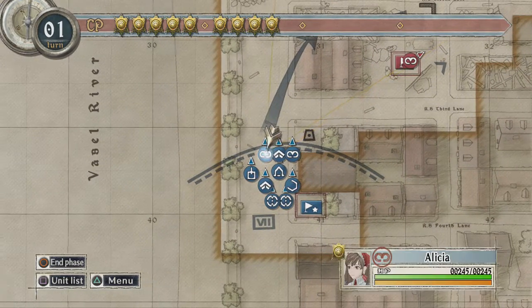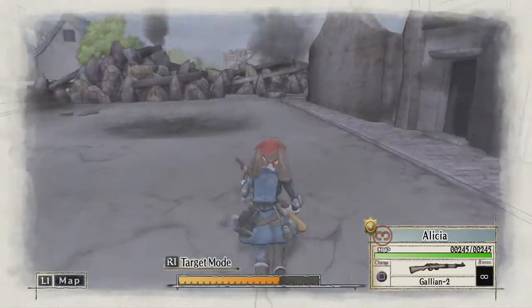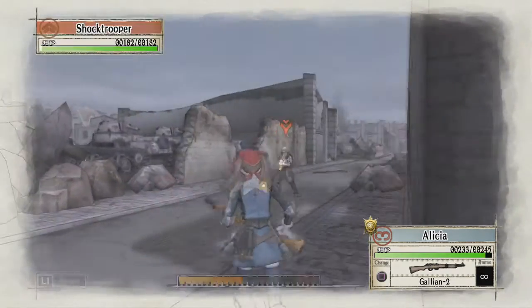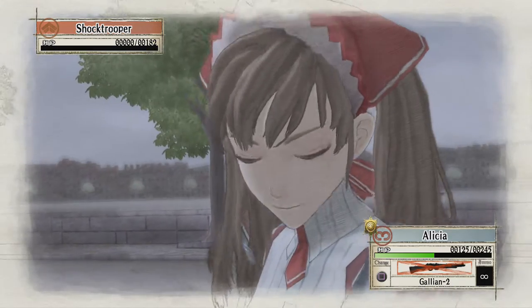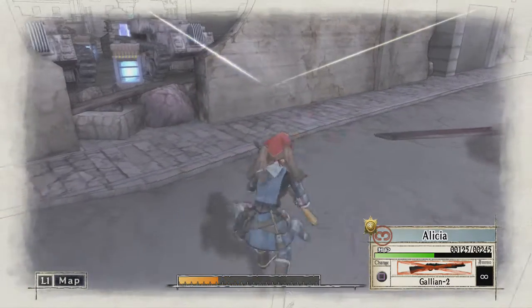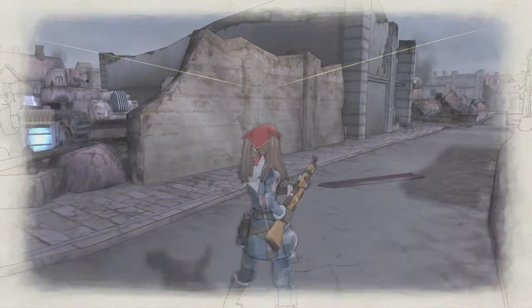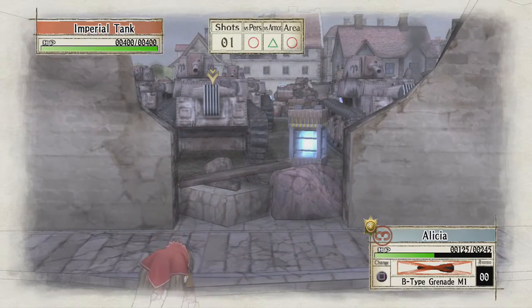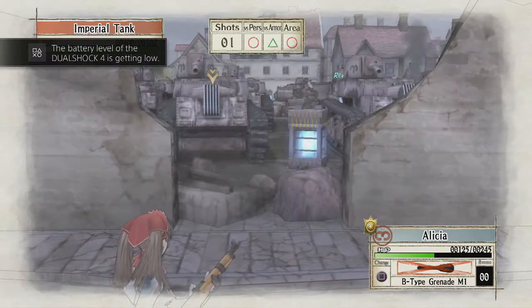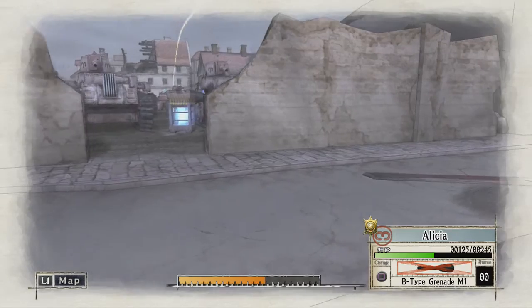We're going to use Alicia to do that. There are a few ways of doing this. I don't particularly want any of my troops to be lost, but if that happens it happens - don't stress about it, because there are up to three tanks that could end up firing at you, if not more. We're going to use a grenade with Alicia and throw it over this wall. Now that wall's taken care of. There's a tank there which I don't particularly want to be seen by, so I'm just going to hide back here.